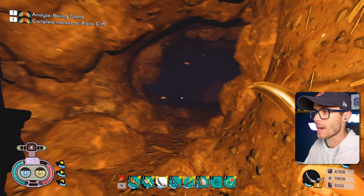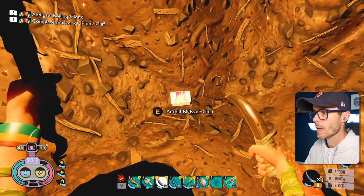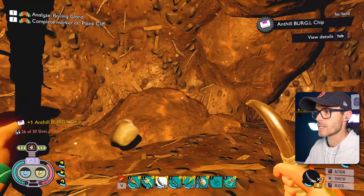Are all the people in the comments cringing every time I say 'ant cave' instead of nest? It's like a stack of worker ants here. What do you guys got? Got a bit of food. Ant hill burgle chip — got a burgle chip. I'm always down for a bit of burgle. Is that a piece of a grub you guys are eating or kicking around like a football?